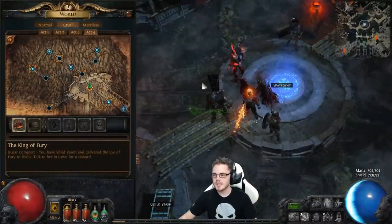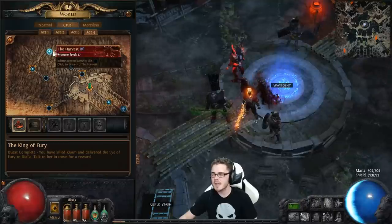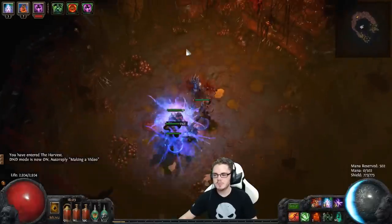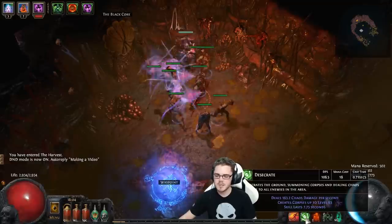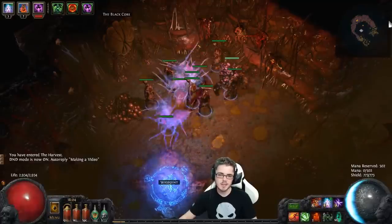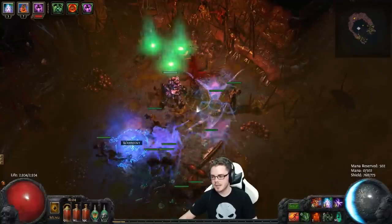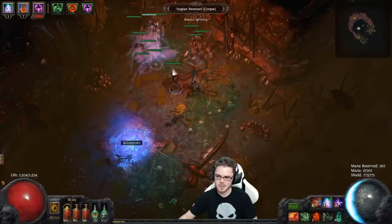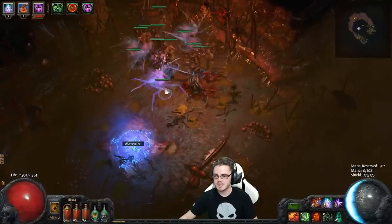If you are not yet in Cruel Act 4 and don't have access to the Stygene Revenants from the Harvest, here's how to do the setup. Spectres are based on zone level and restricted by your Desecrate level if you're using Desecrate to summon them. Make sure your Desecrate is leveled up — if your Desecrate has a level requirement of 40, you'll get low level spectres even in a level 57 zone. If you have that setup going, Desecrate in the area until you get a Stygene Revenant, hold corpse targeting, aim for the toes of their feet to make targeting easier, and then summon. Make sure you remove Echo before you summon so you don't accidentally summon something you don't want.